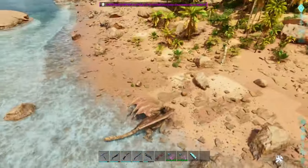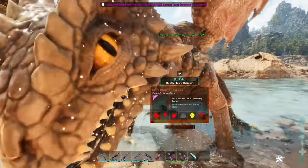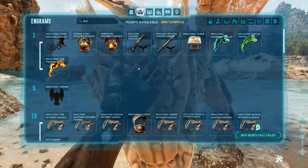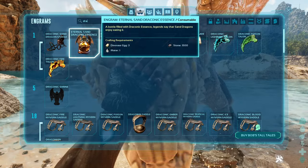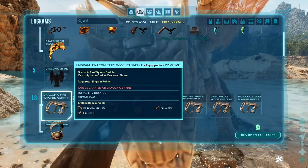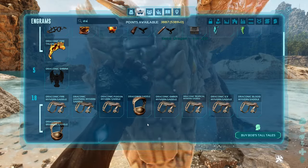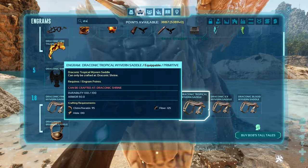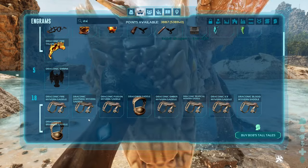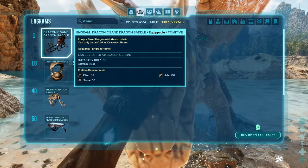You can ride him without a saddle, but you can also craft the saddle. This is the food that the dragon will consume during taming, and here is the saddle. The ingredients include dragon poison, amber, topical ice, and blood.